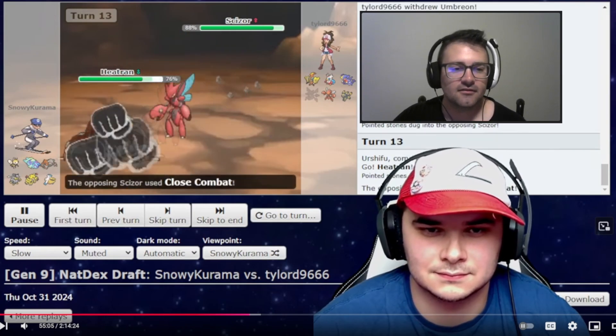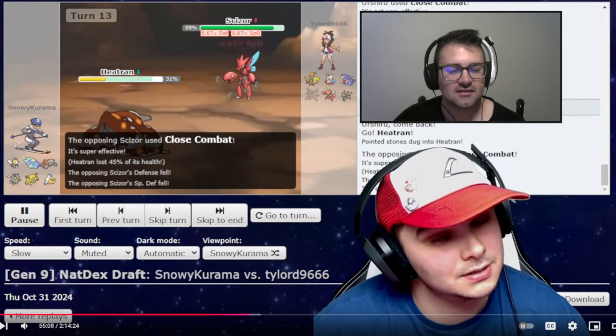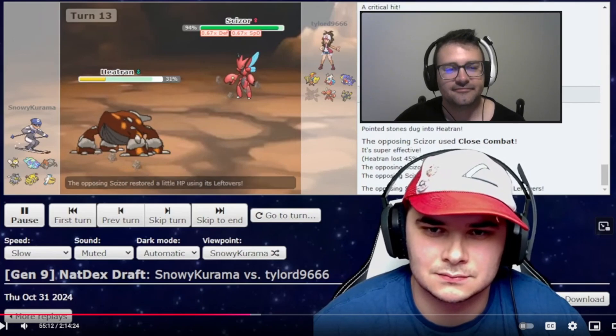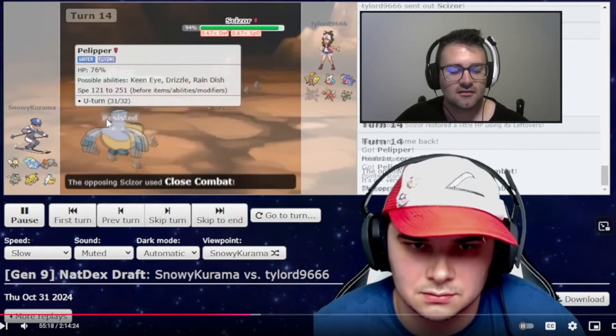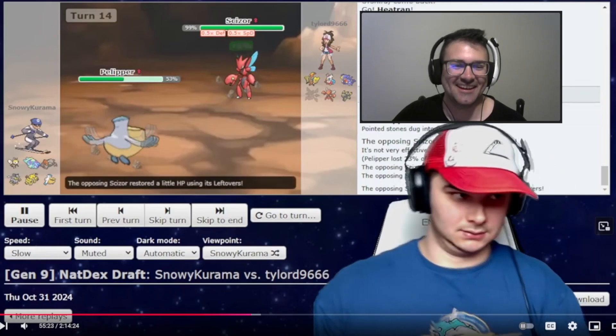He just CCs me, which is very fair, because the Urshifu is also weak to that and definitely would have killed if I thought a U-Turn was going to kill. The Heatran survived that because we are max defense. We go up to Pelipper, probably expecting another CC. Yep, another CC.